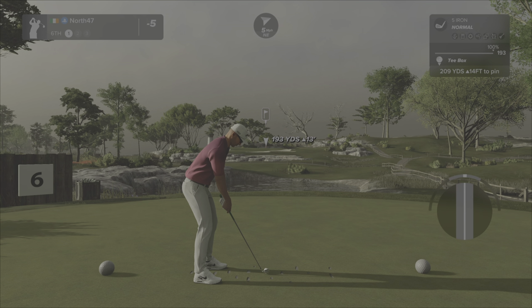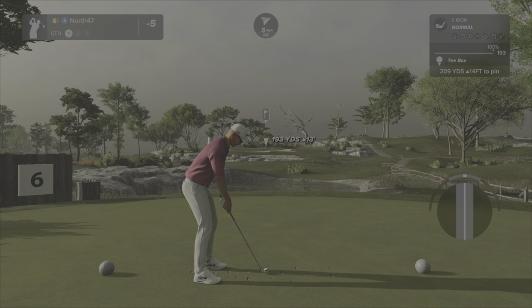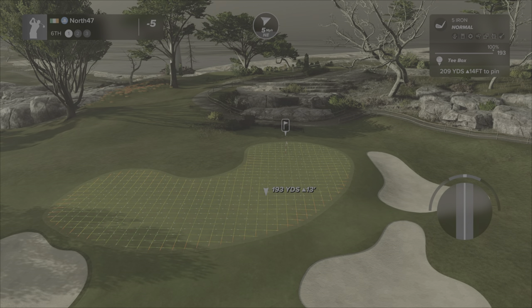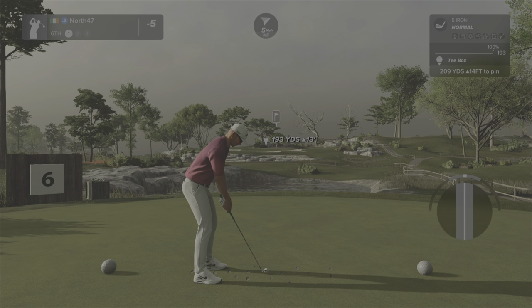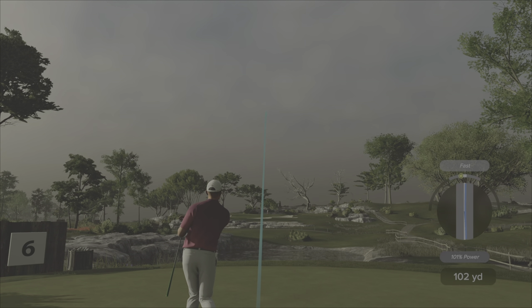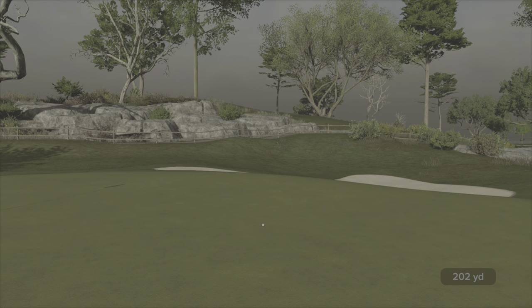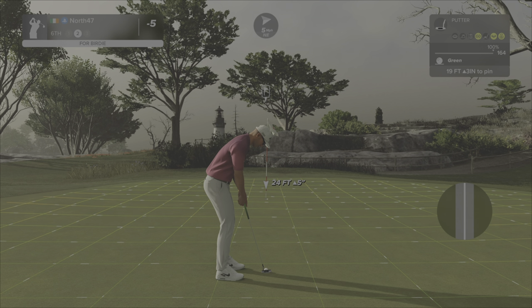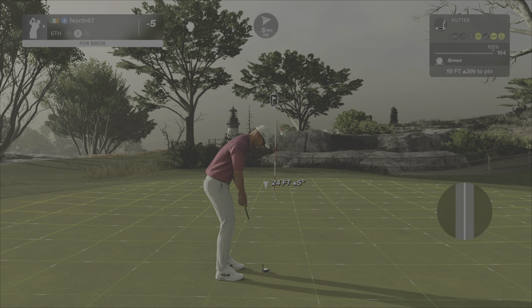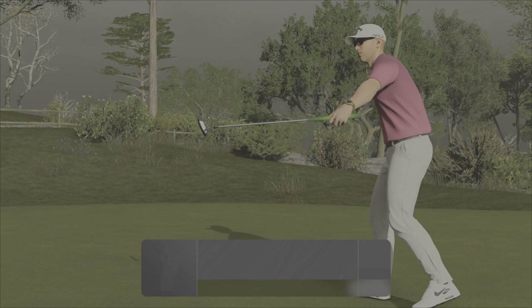Hole number six — the first par three of the round, 209 yards, teeing off over water. Lovely view off the tee with a very big dead tree off to the right of the green that really stands out. Plenty of room to work with on this green. Try a five iron — holding straight against the right five mile per hour wind. It's on but not running as far as I hoped. 19 feet for the birdie, up three inches — not going to break overly much. One turn and it's in! That takes us to six under par.